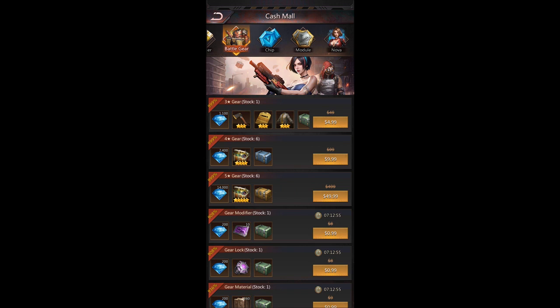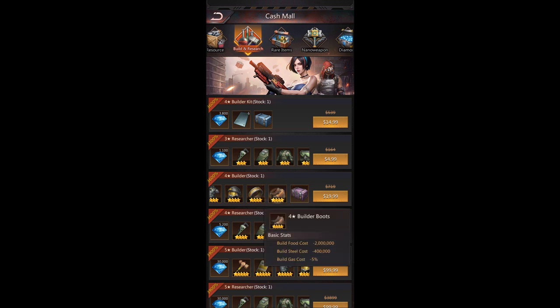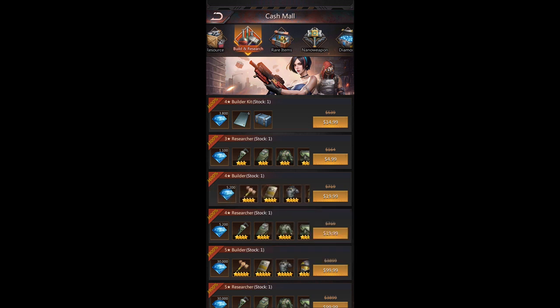There's also another builder set that I think is a better deal — a four-star builder set. This lowers the cost of everything by way more and it's only twenty dollars. If you buy this one, I think you could complete the challenge up to level 23 headquarters in about two weeks. If you want to save money, the three-star builder for five dollars works, but it'll take a lot longer. My recommendation: spend a little more and it'll be way easier.